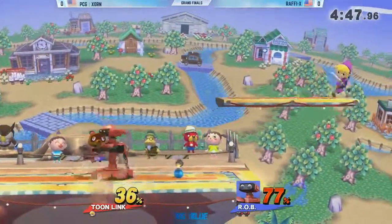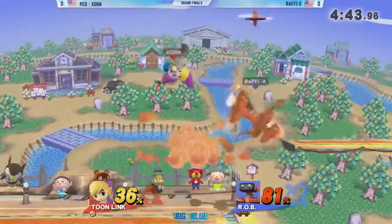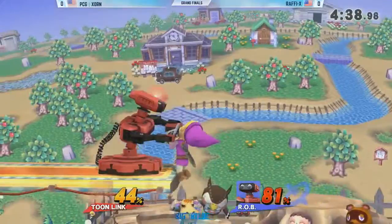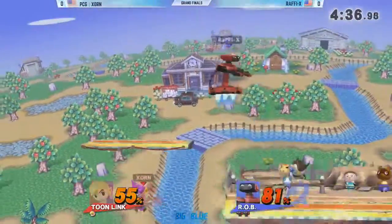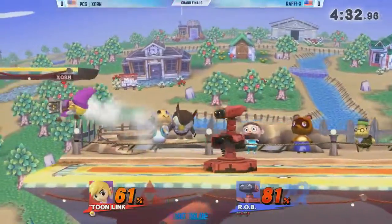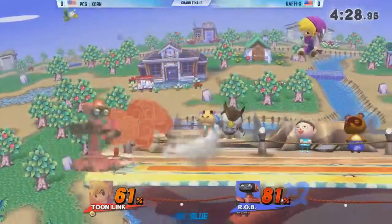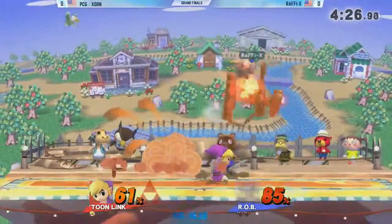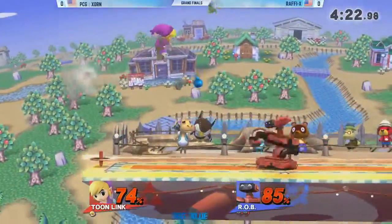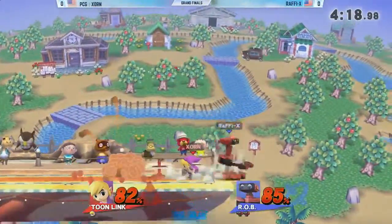Is he gonna land? Comes down with a hard dare. Just trying to get back there. Zorn seems like he's struggling a little bit to get in. Just back throw — not really gonna get anything with the platform going to the left. If the platform started traveling the other way he could have up thrown and just suicided him. Rafi thought about that for a second but the timing wasn't right. On Dream Land that's one of the funniest options — it just creates so much chaos.